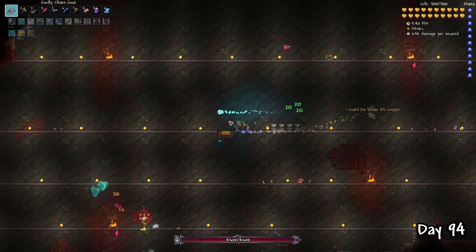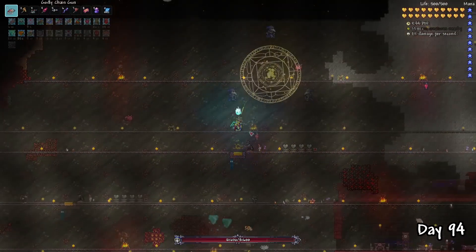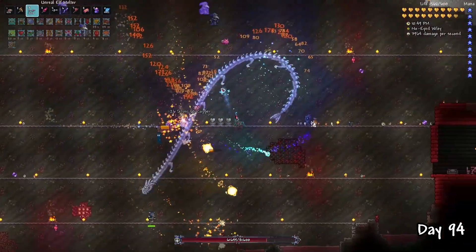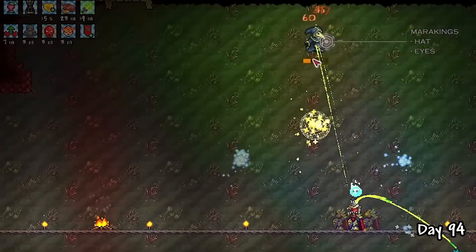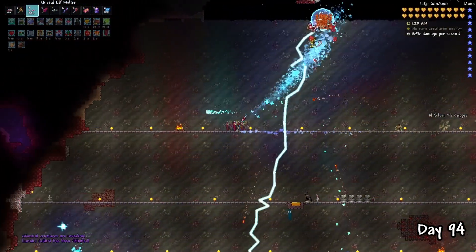I decided to fight him in my old Skeletron arena because of the low gravity on the surface. This boss was relatively easy — just make sure you don't hit the clones, or else the Cultist will summon minions that are absolutely fatal on Legendary mode. The trick to distinguish the clones from the real one is to look at his hat and the white pixel in his eyes. After some time, the Cultist will fall and the Celestial Pillars will spawn.